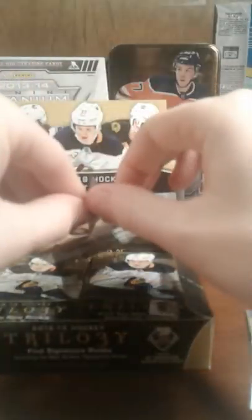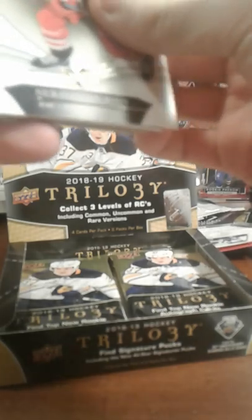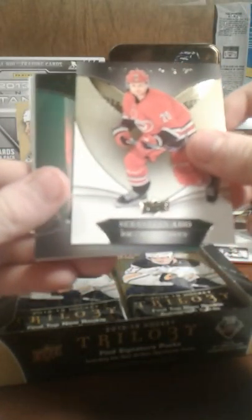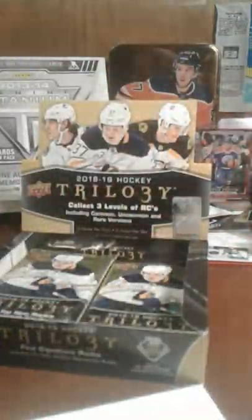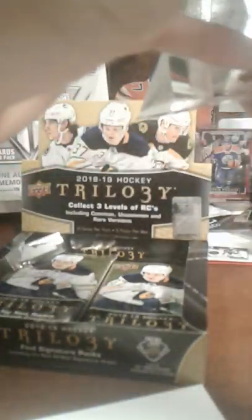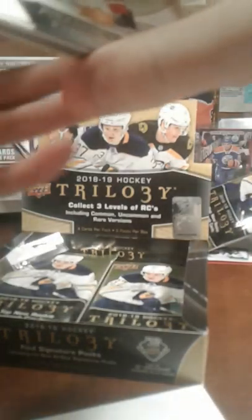Next pack feels really thick, holy crap. Okay, Sydney Crosby, Sebastian Ajo, and it is a Ryan Donato Rookie Premieres level 1 — just a black jersey card. It's a nice card, number 2, $4.99. Ryan Donato — he's a decent rookie, he's on the box right there. I kinda ruin the packs every time I open them.